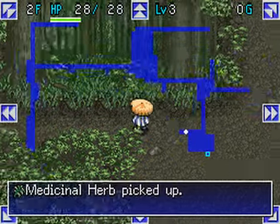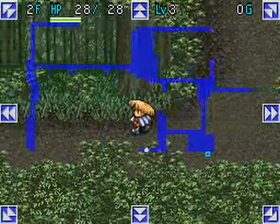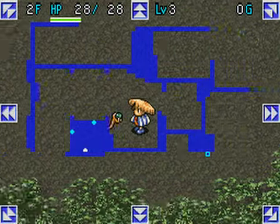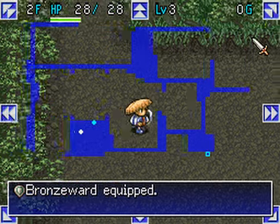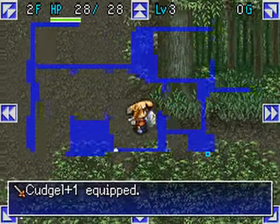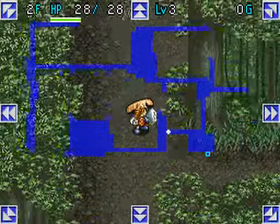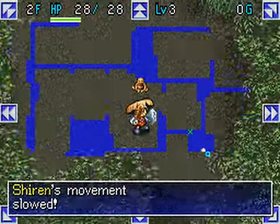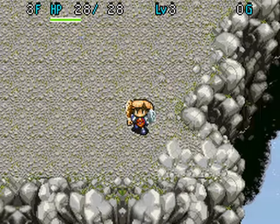In this roguelike, some items are randomly named when found, so we don't know their effects. This poses a problem in later floors when we pick up unknown items, such as this cypress staff. A staff is swung to cast magic, but we don't know what kind we have — does it help or hurt enemies? Fortunately, items are identified when we enter towns, which we will do in a few floors. We also obtain a cudgel and bronze ward, weak but adequate for now. We are lucky they are not cursed, a topic we covered in puzzle 37.